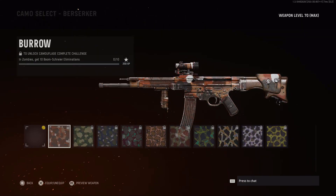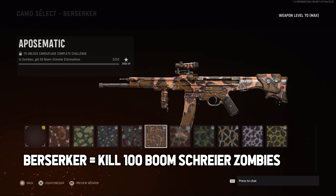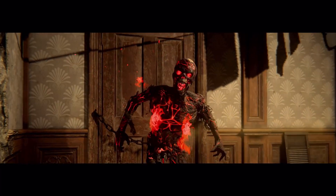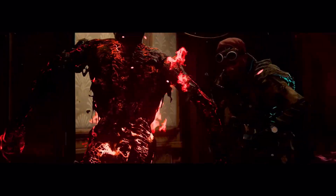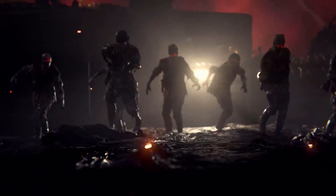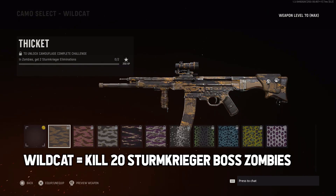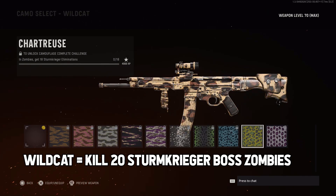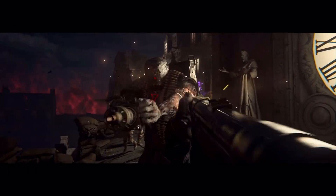For Berserker, you need level 40 and kill 100 Boomschreier zombies. Boomschreier are the red glowing ones that can explode when you shoot them — you will notice them when they show up. For Wildcat, you need level 50 and kill 20 Sturmkrieger boss zombies. Those are the big guys with the miniguns.